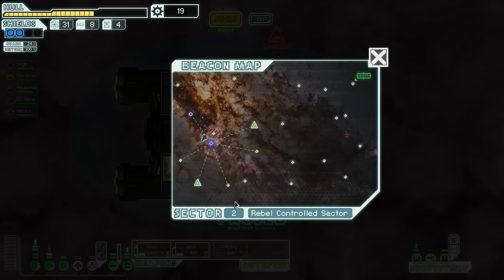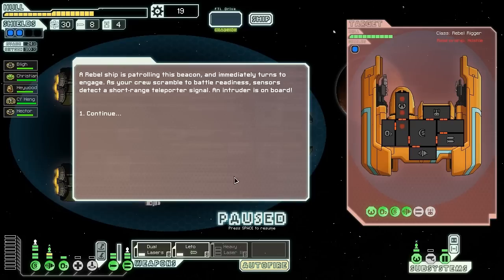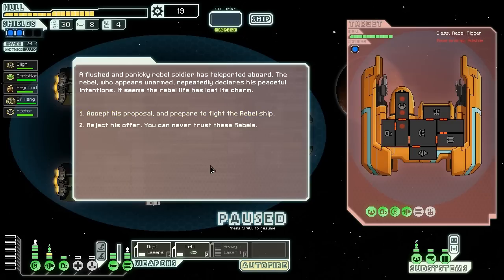After running out of fuel multiple times, it's very odd that we have so much fuel. I don't see any stores right now, but we do detect a few ships. A rebel ship is patrolling this beacon and immediately turns to engage. As our crew scramble to battle readiness, sensors detect a short-range teleporter signal — an intruder is on board. Because they don't have a teleporter, I think that's bullshit. A flushed and panicked rebel soldier has teleported aboard.